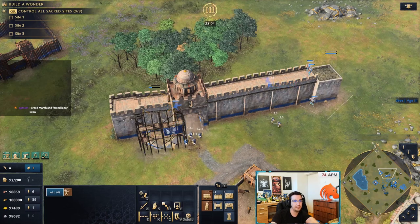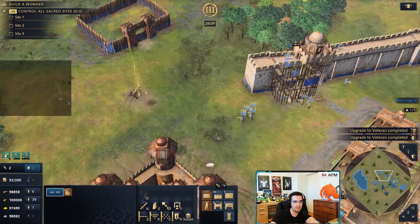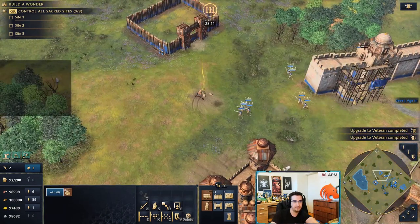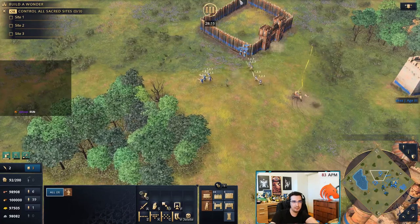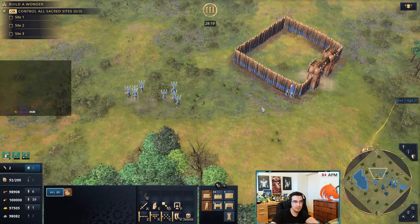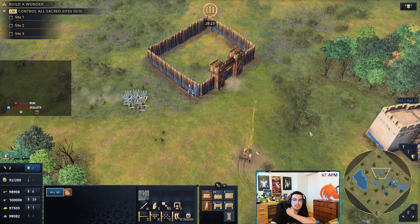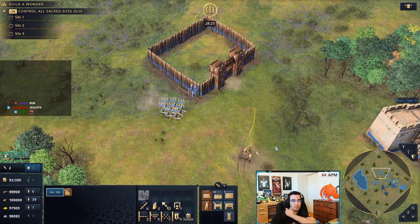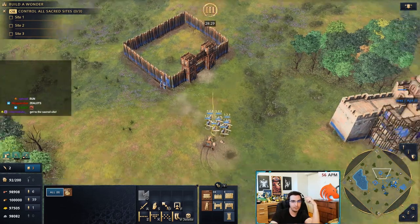Force March is now finished — let me show you what it does. It increases movement speed significantly when activated. Look at that — they're bolting! This is a great way to kill enemy siege: activate Force March with your men-at-arms, run past their army, and kill their siege. You can do cool stuff like that.